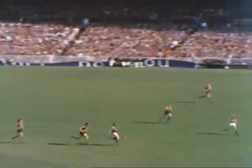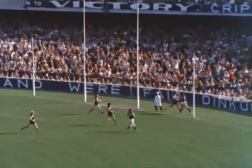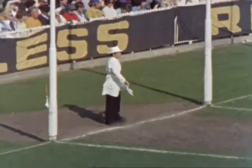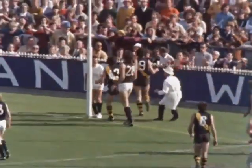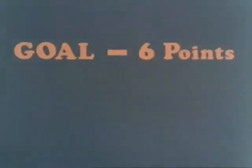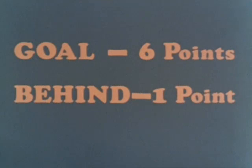If the ball travels between the goal post and a behind post, or hits or passes over a goal post, then a behind is scored. If the ball passes over or hits a behind post, no score. A goal: six points. A behind: one point.